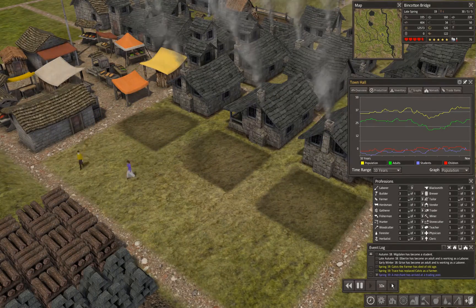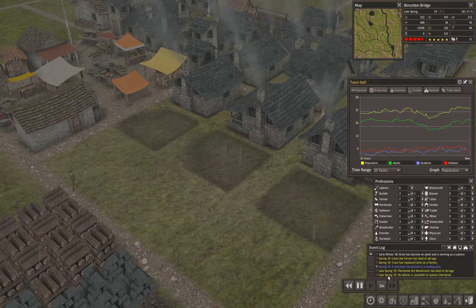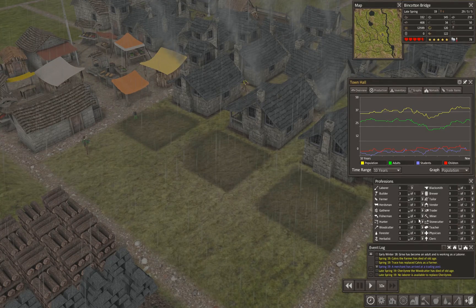Let's skip ahead to speed 10 and let them get these houses built. We just lost our woodcutter — she died of old age and there was no one available to replace her. So I'm going to drop a forester and raise the woodcutter.